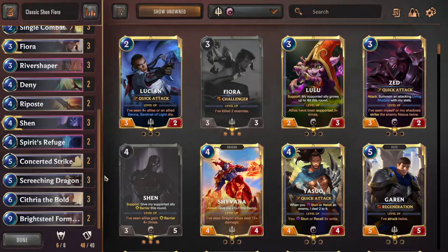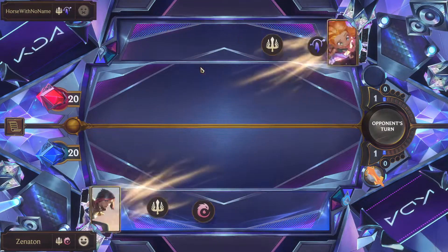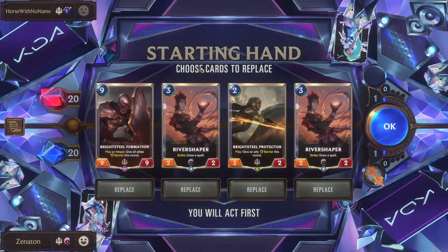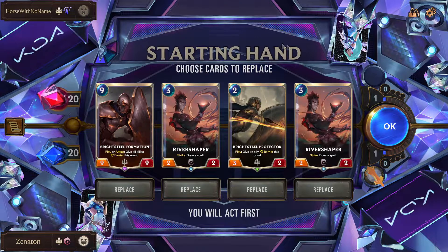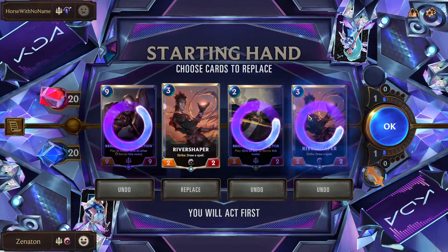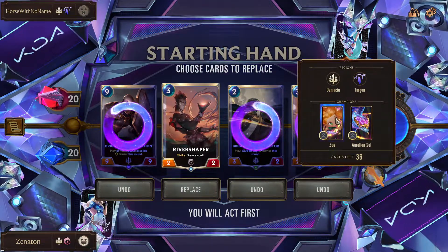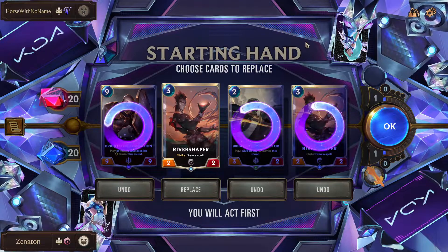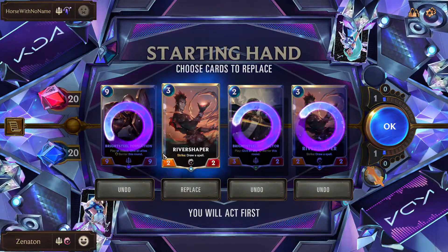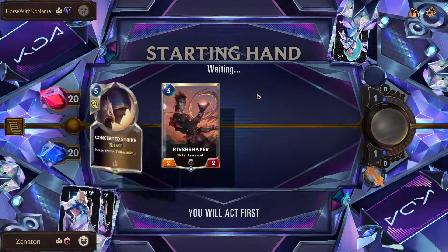Let's get into a couple of games so we can see how this deck plays. Welcome to match one — a match I don't want to play, in all honesty. Zoe Aurelion Soul, like I said earlier, is kind of a bad matchup, pretty much because of Zoe early on and because Hush is a three-of. For mulligans: look for a one-drop, look for a three-drop. And you're golden.